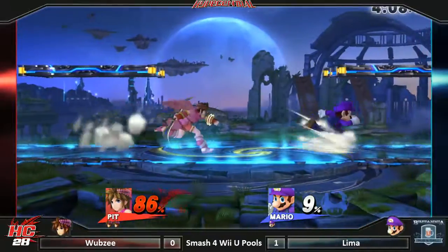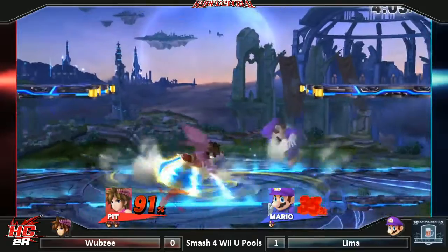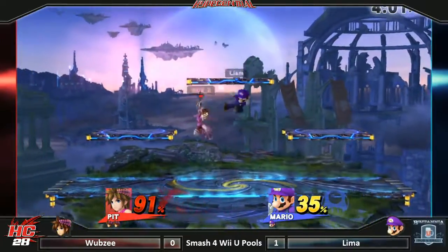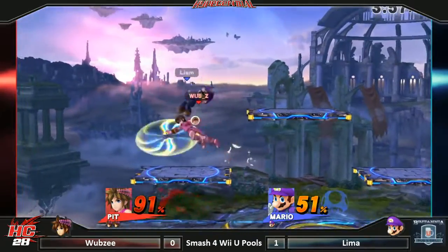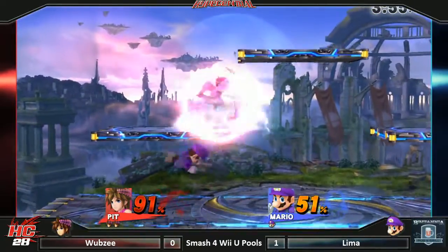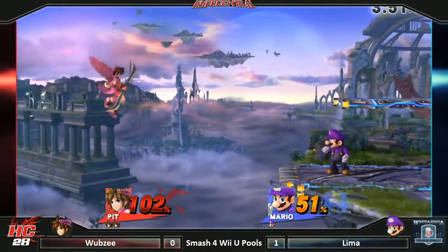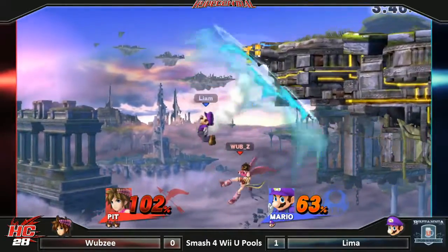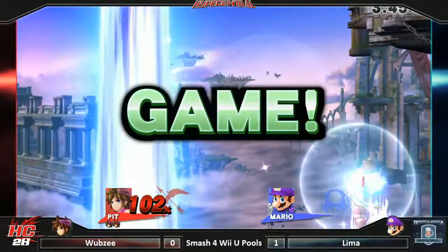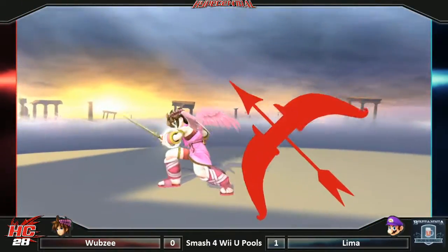Nair, forward grab, forward throw, down smash — pulling away from the lead. Each time he does it, Liam's getting a little bit more careless. Back air, up smash, down smash. Hopefully he can finish it soon because we'd really prefer that he doesn't extend the lead much further. Going for it — we tech those but we don't tech those because we saw it.